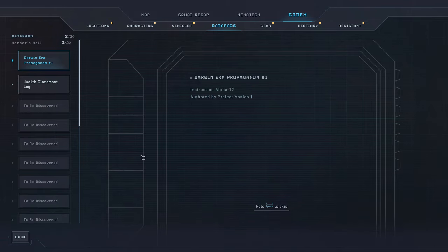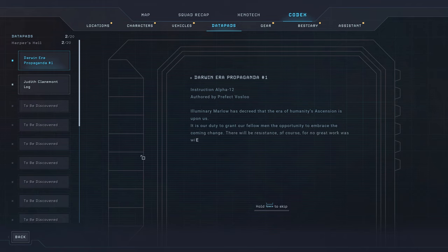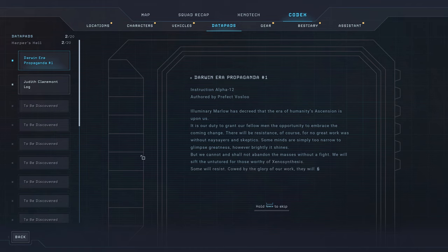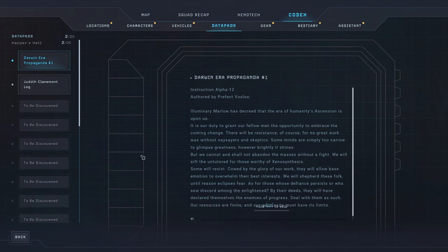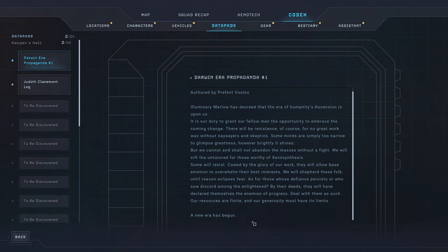Instruction Alpha 12, authored by Prefect Voslu: 'Illuminary Marlow has decreed that the era of humanity's ascension is upon us. It is our duty to grant our fellow men the opportunity to embrace the coming change. There will be resistance, of course, for no great work was without naysayers and skeptics. Some minds are simply too narrow to glimpse greatness, however brightly it shines. But we cannot and shall not abandon the masses without a fight. We will sift the untutored for those worthy of Xenosynthesis.' What? 'Some will resist, cowed by the glory of our work. They will allow base emotions to overwhelm their best interests. We will shepherd these folks until reason eclipses fear. As for those whose defiance persists, or who sow discord among the enlightened, by their deeds they will have declared themselves the enemies of progress. Deal with them as such. Our resources are finite, and our generosity must have its limits. A new era has begun.' Crazy people. Crazy.